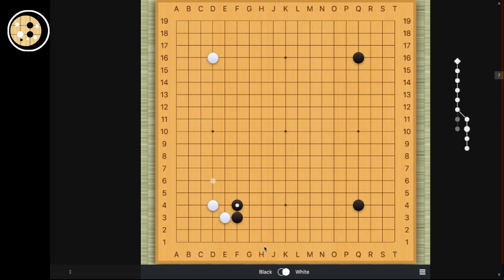The first thing is when black approaches, sometimes white doesn't want to answer directly here because recently in a lot of pro openings, black approached first and then invaded here basically to get this exchange. And if white blocks on this side, when black plays the ninth move, then white doesn't have very good development on this side. It's kind of a probe to approach here. Now of course this isn't bad for white, but some pros don't prefer this.